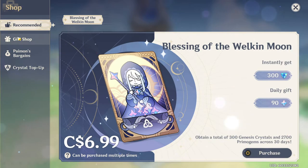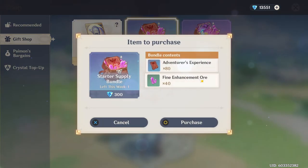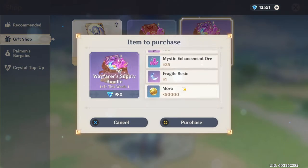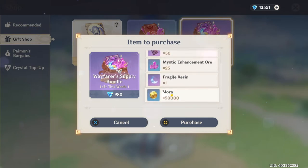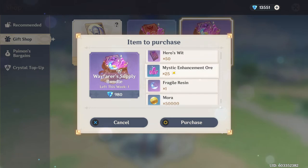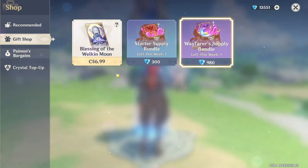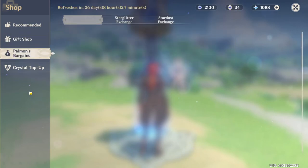Looking at the Gift Shop, there are bundles here. I don't recommend purchasing these bundles at all — they're very expensive, and these materials you can get just by playing the game. If you really want fast enhancing materials and don't feel like farming them, you could purchase them, but I really don't recommend it. If you're going to purchase anything, purchase the Blessing of the Welkin Moon.